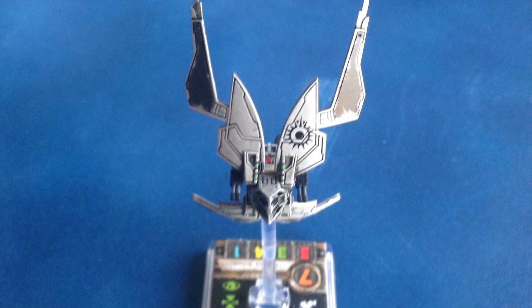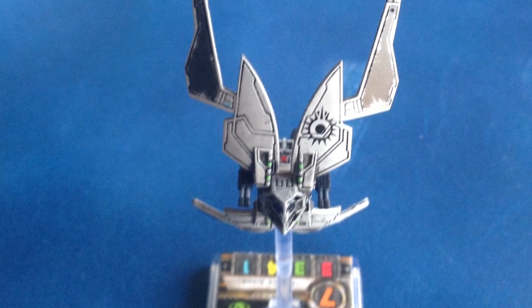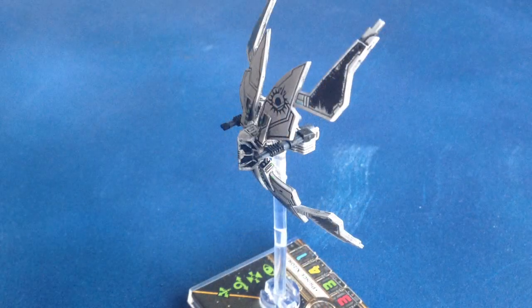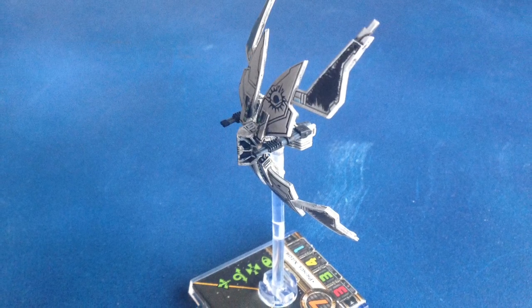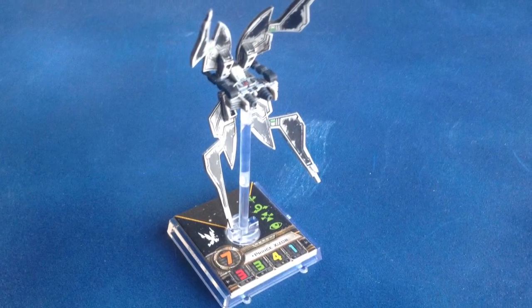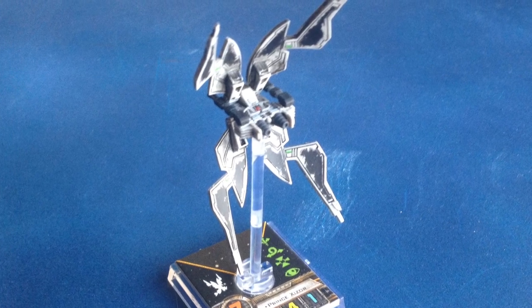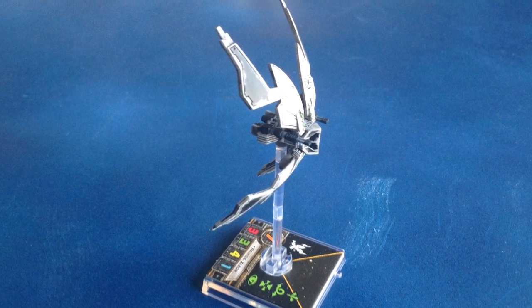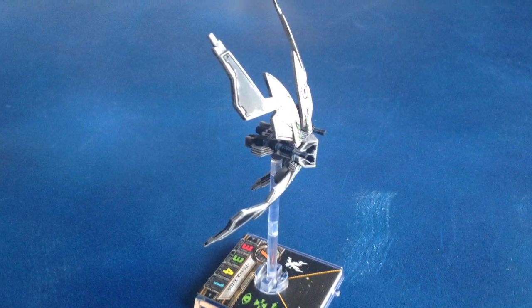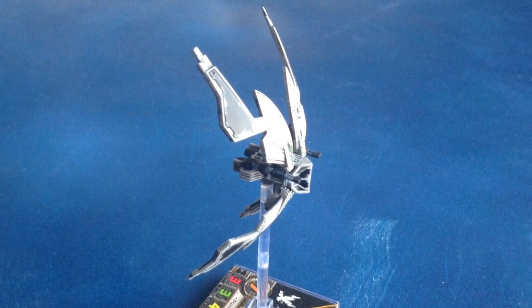And that's the Star Viper. It's an interesting ship that wants to perform a lot like the TIE Interceptor or A-Wing, but it's more expensive thanks to added hull and shields and the ability to carry a torpedo. Because of the extra cost, you'll want to take measures to improve survivability. Luckily, this expansion gives you a fantastic new way to do that with the Autothrusters modification, as well as Shizor's built-in damage mitigation and the Bodyguard Elite Talent. Thanks for watching the Cardboard Dungeons X-Wing ship reviews — see you next time!